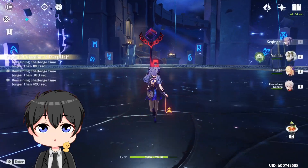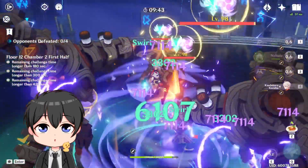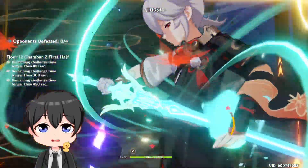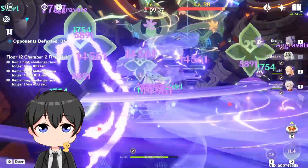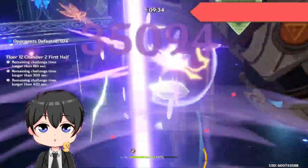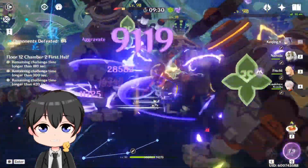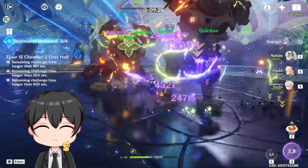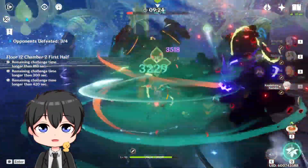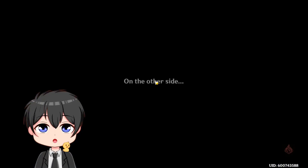So we're here on chamber 2. Let's grab the ER card as we need our burst back on Kazuha. Drop this — Kazuha E and burst. Let's Nahida E, Q. Drop the Fischl E and into Keqing. Oh my god, that damage — they look already dead. What is that damage, bro? That's kind of a waste of Fischl's ult, but that damage is actually insane.